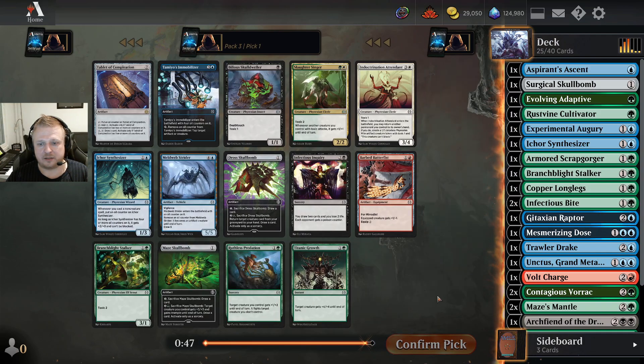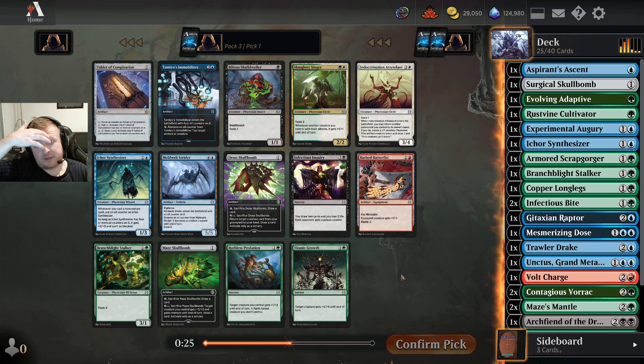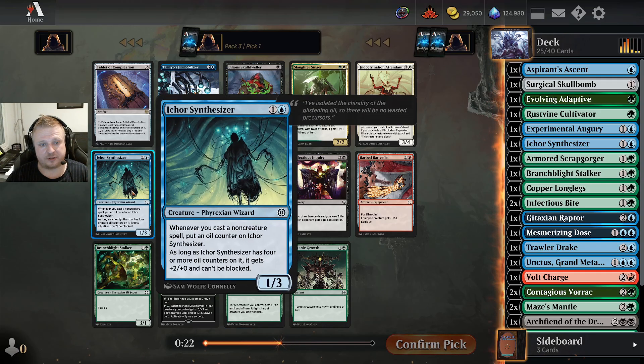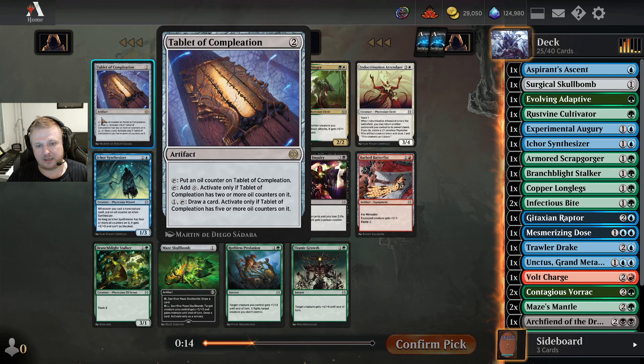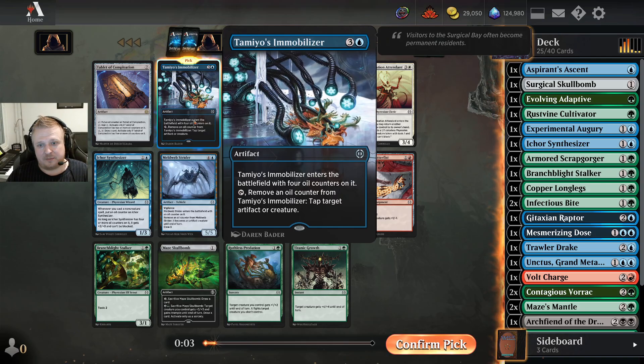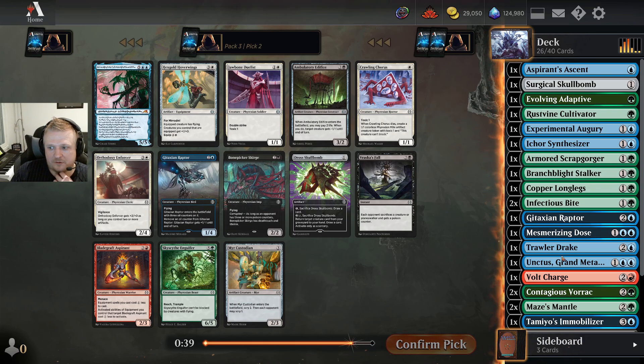Pack three — can I get more Voraks? There's a Tablet of Completion and Tamiya's Immobilizer — really good proliferate payoffs. There's also another Synthesizer which I'd pick happily. Maybe Ruthless Predation is good too. The Immobilizer is more important than the Tablet — with proliferating it can draw cards and add mana. I think the Immobilizer is quite good and I have enough proliferating to use it more than four times.